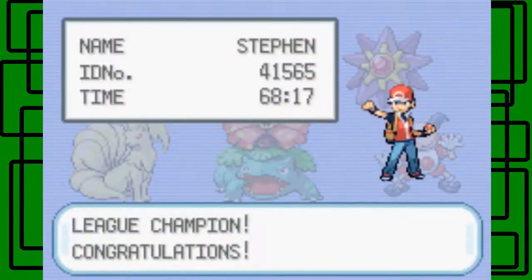It took 68 hours and 17 minutes to reach this point. We still have to catch Mewtwo, and go through Cerulean Cave first — the puzzle isn't that hard. We also have to catch one of the three legendary dogs. Since I chose Bulbasaur, I can get Entei. If you chose Squirtle you'd get Raikou, and if you chose Charmander you'd get Suicune — whichever legendary dog is super effective against your starter.